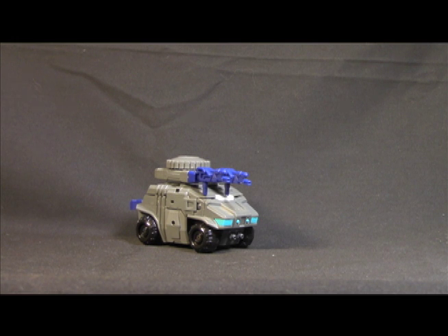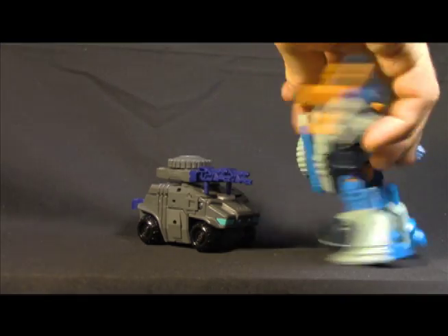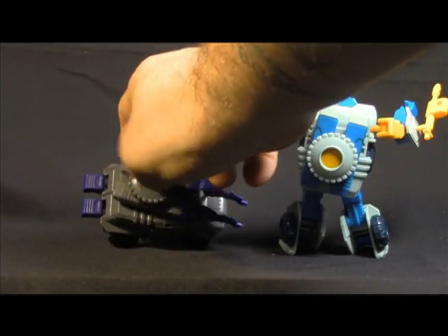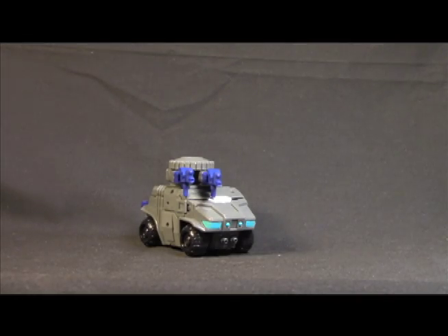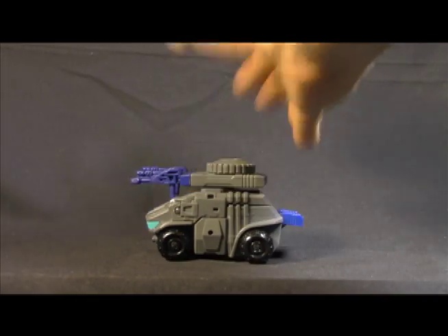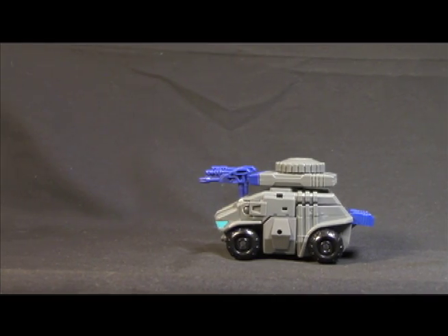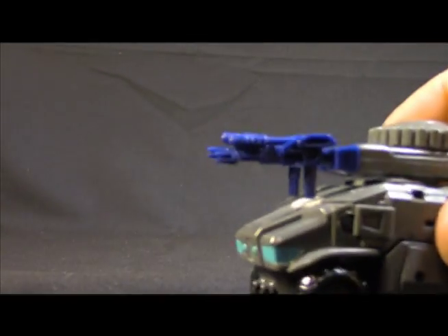I use the word 'paint' very loosely because this guy has even less paint than the other one. It's mainly just one circle that's missing — they didn't put that circle on there or paint it with something else, which they probably should have. The good news is the dark colors hide a lack of paint better than bright colors — that's just the way things go. Rolls like a champ, turret moves, and the guns are very reminiscent of the G1s if you remember them.